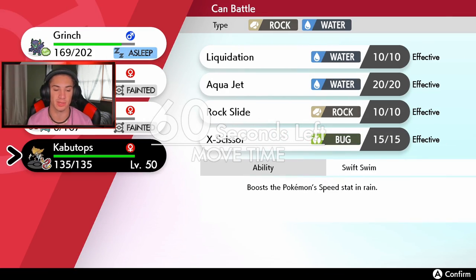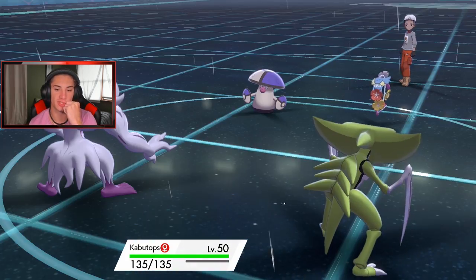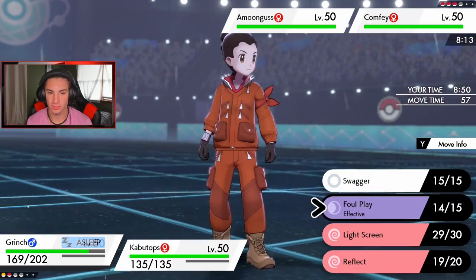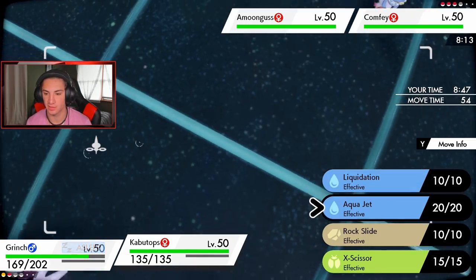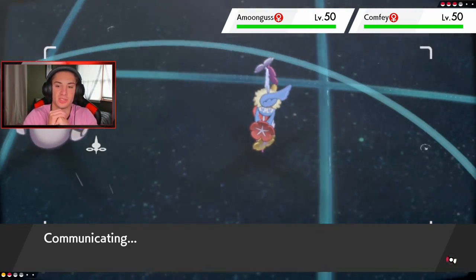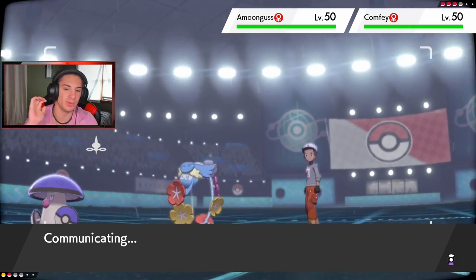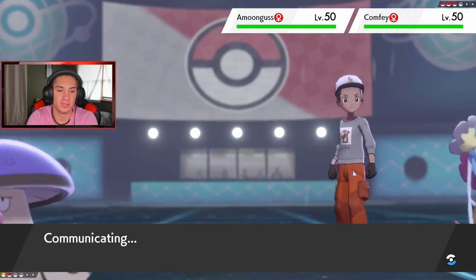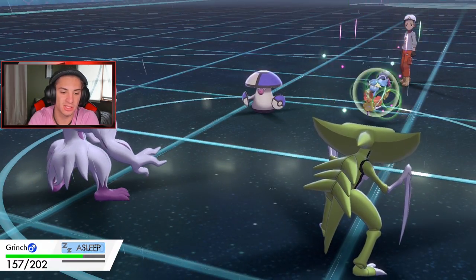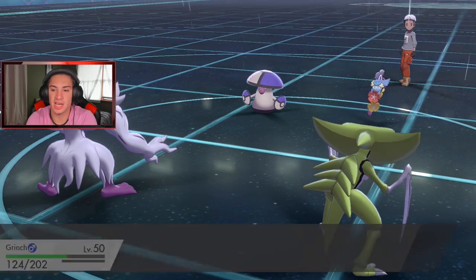Tailwind's going down soon. Do I go for flinches with Rock Slide or straight STAB shots? He's got Giga Drain which is quite annoying. I'm going to drop a Rock Slide looking for flinches — Kabutops definitely outspeeds and we still have Focus Sash. I'll try to Swagger that Comfey and get Amoonguss out of the way because it's going to be a pesterer. He brings out Amoonguss — Draining Kiss comes out, chill on my Grimmsnarl!